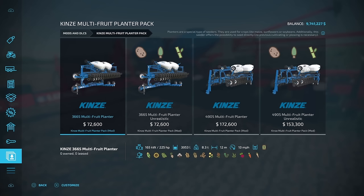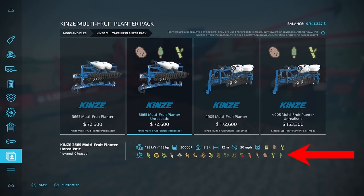The first thing you're going to notice is that you now have the premium expansion — those are going to be the carrots, the parsnips, and the red beets, and everything else. If you get the regular 3665 or the 4905, you're going to have those additional crops along with everything else that is like a row crop, including maybe some grass and some oilseed radish.